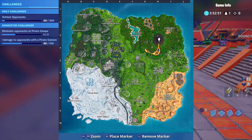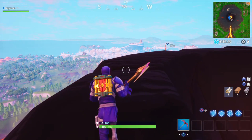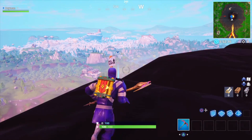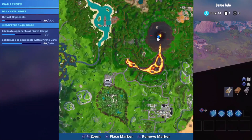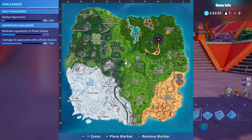One of the highest points is right in the volcano, on top of the Kano around here. I'll show you that now. You'll see the location here on the map — there'll be a nice little signpost to tell you exactly where it is, on the south side of the volcano.